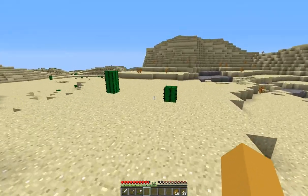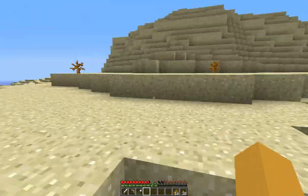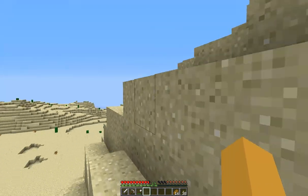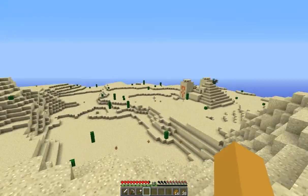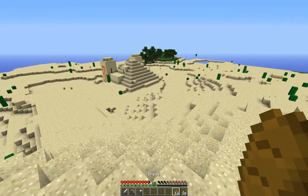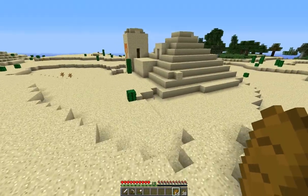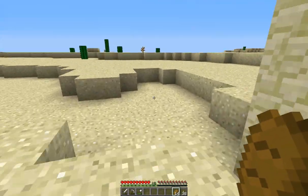Let's keep going this way and see what else we find. Pretty successful desert so far. The horse would come in handy but we have nothing to tame it with, of course. Oh, look at that — let's just not blow it up. Got a temple here. This is a pretty crazy desert — there's a spawner, a village, and a temple, all within close vicinity.